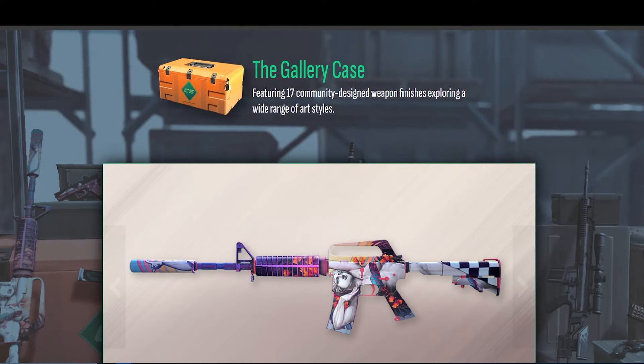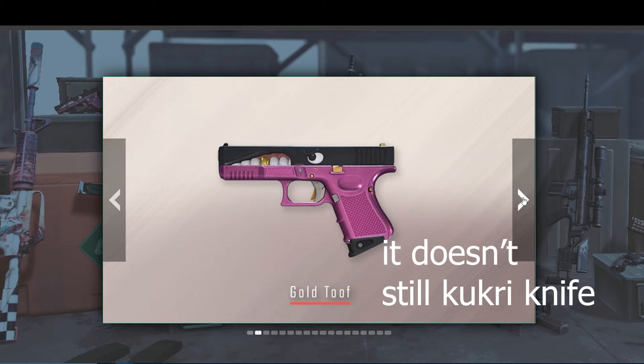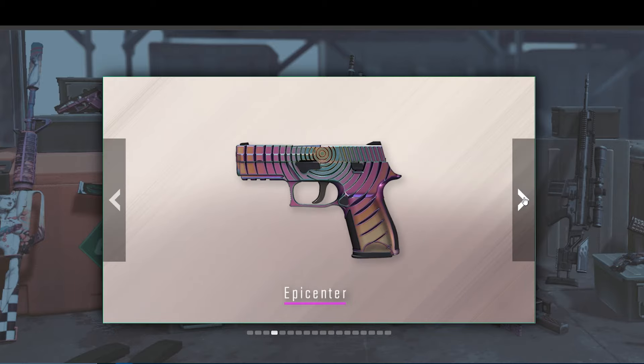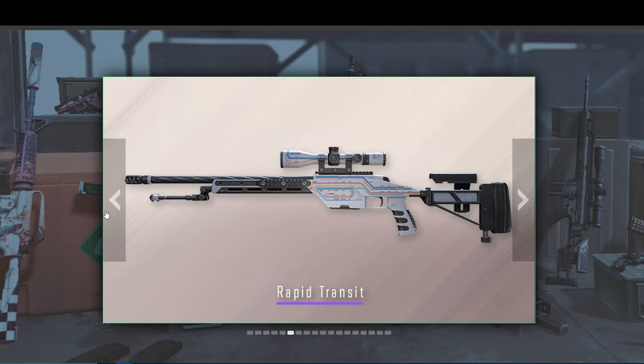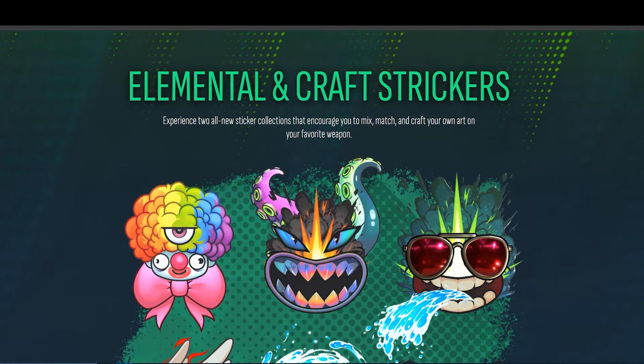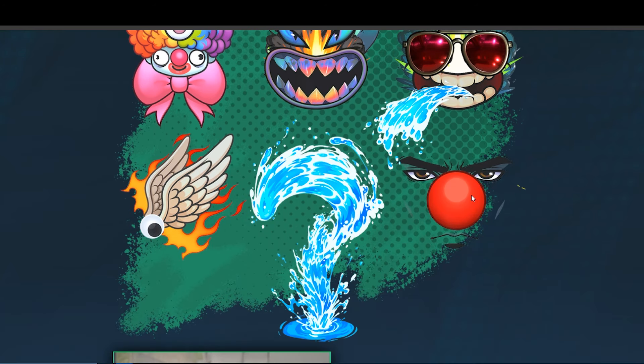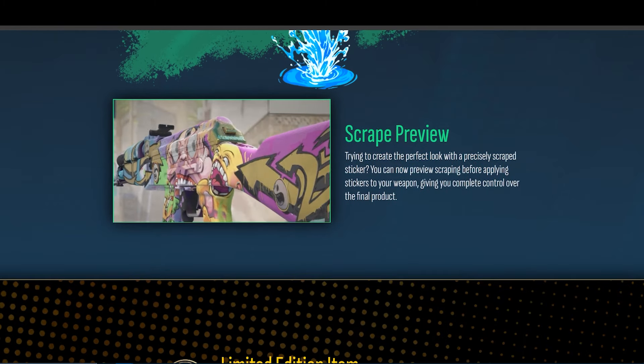We also have the Gallery Case — I'm not sure yet if it has a new knife, but there are some good-looking skins in there. They also have two new sticker collections, so there's going to be a whole bunch of new custom crafts — including a little clown nose guy.